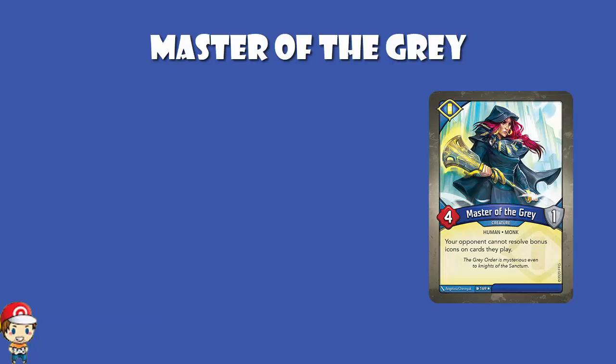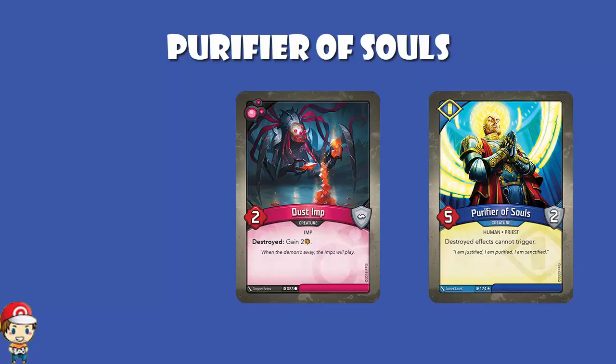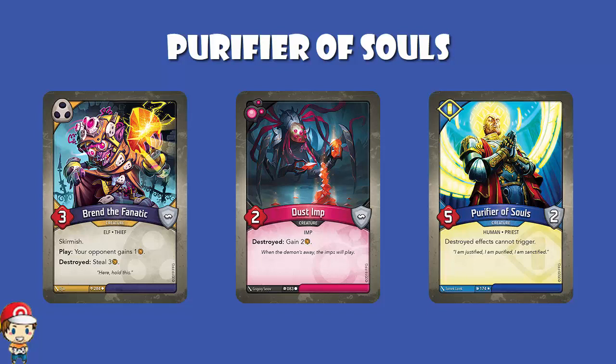And finally, Purifier of Souls: 5 power, 2 armor — destroyed effects cannot trigger. So let's say Dust Dimp — that's one of those really annoying cards because when it gets destroyed, you gain two amber. And then there's Bren the Fanatic: when it's destroyed, you steal three amber. That's very, very good. When you play it, your opponent gains an amber. What's really cool here is they play Bren the Fanatic and give you an amber, you play Purifier of Souls, take out Bren the Fanatic — they don't steal three amber and all they've done is give you an amber by playing it. There are lots of good destroyed effects out there. This turns all of them off. That's really good.